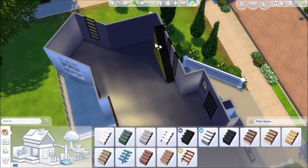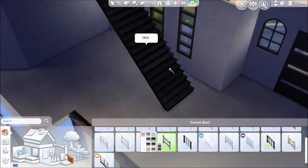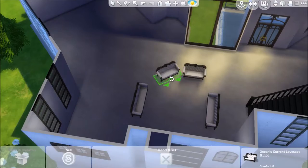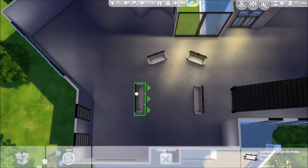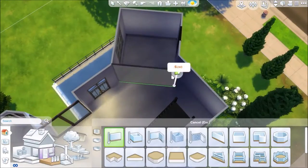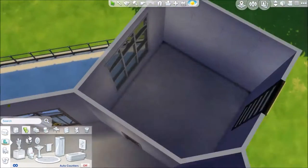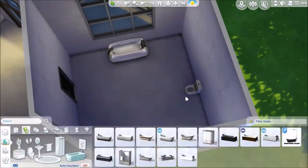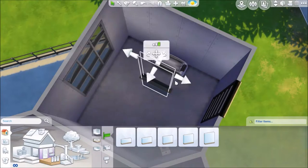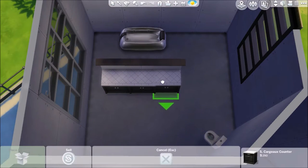For the house I created the interior based on some inspiration from her Sims 3 house. It's still quite different but I think the essence is the same. She has a very strange taste and I was really out of my comfort zone doing this, but I like it and I think it looks good.